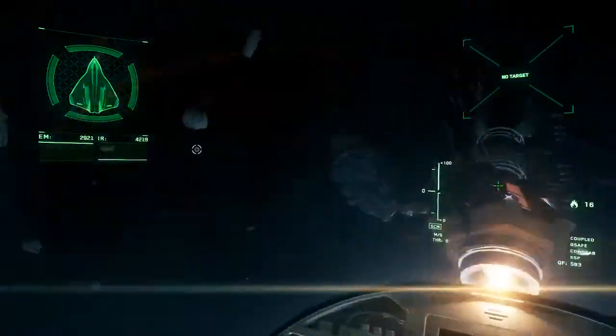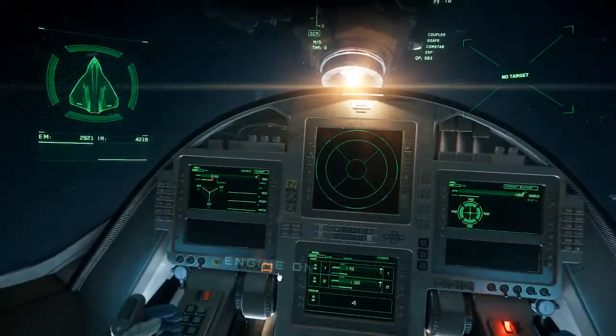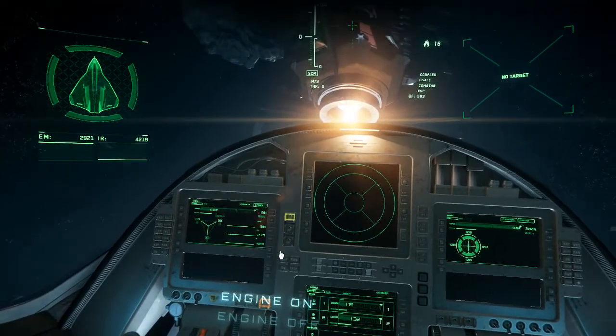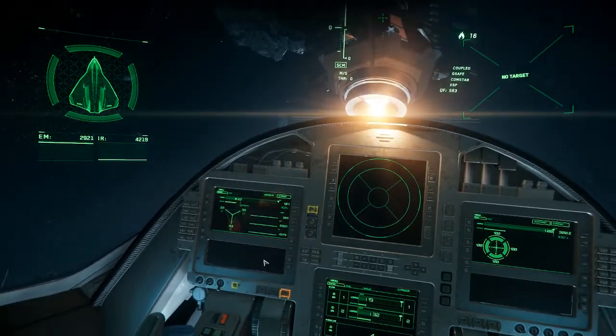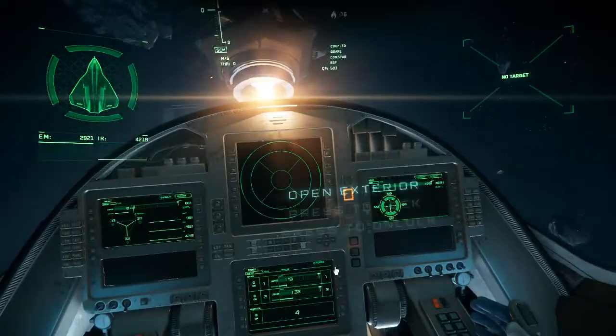So this is your interaction system. This will tell you what you can interact with. As you can see, it turns orange. If it's interactable and you get closer, it'll turn yellow. But we're not going to do anything with this at the moment.